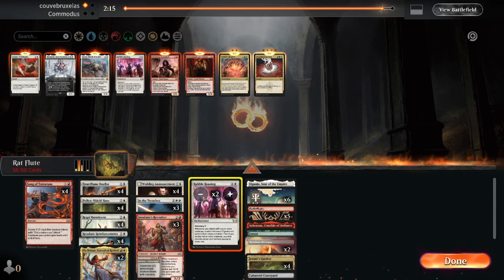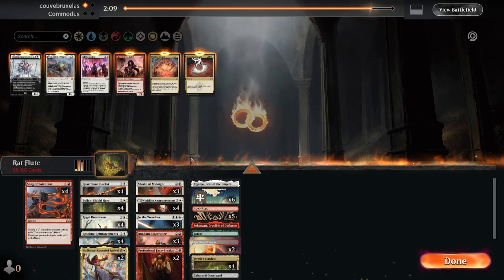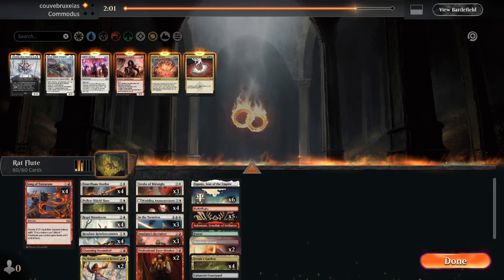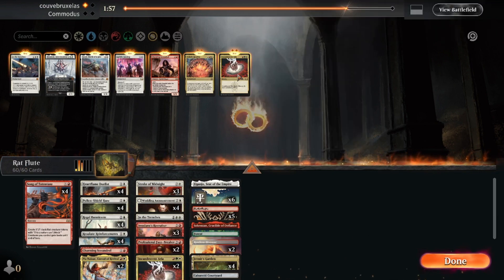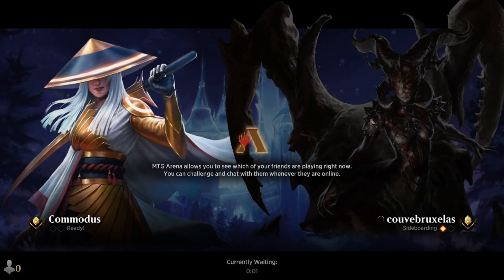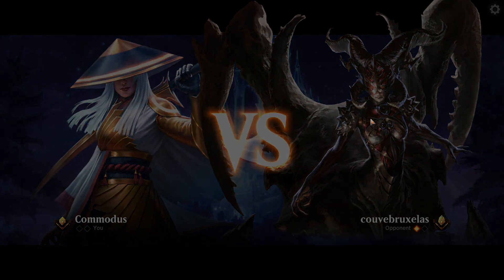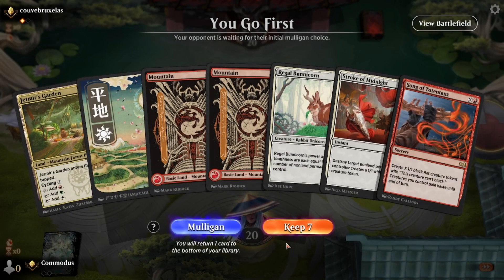So we're going to bring in these Stroke of Midnights, bring in Professional Facebreakers, and bring in one of these. We will go down two In the Trenches, go up two Arias, just so we can sweep the board. And off we go — show them the rats. We just want to slap as many tokens into play as fast as we can and end this game.